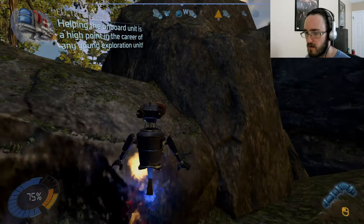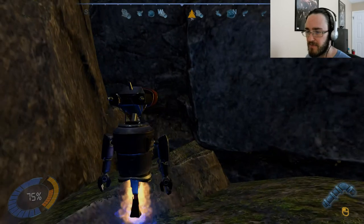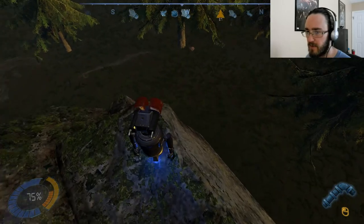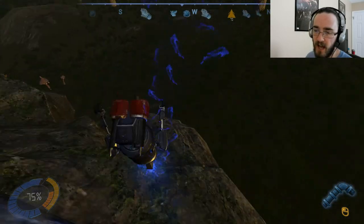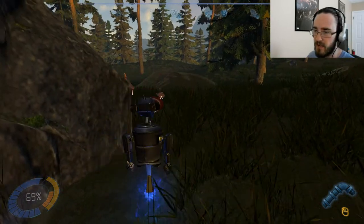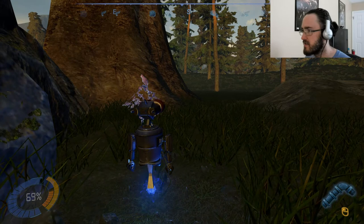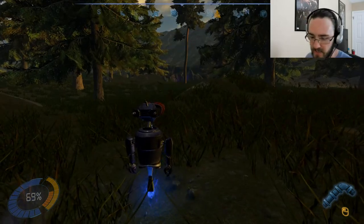Helping the onboard unit is a high point in the career of any young exploration unit. I'm so honored to be helping you. Not too high — not too high. Okay, so we're at 75%, got to remember that number. We're doing some Skyrim-style high climbing, so we're going to slide over to the left and take some damage. And we took a little damage. Circuit purge — I think circuit purge was another thing I could use to repair myself. We've got circuit purge, fuel, and hull repair.